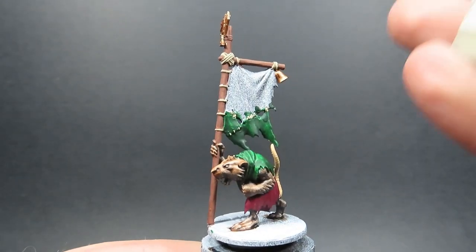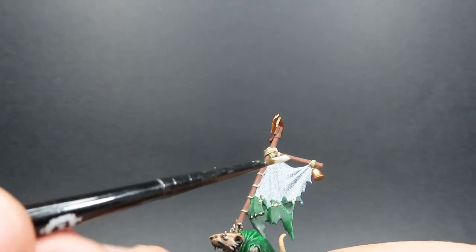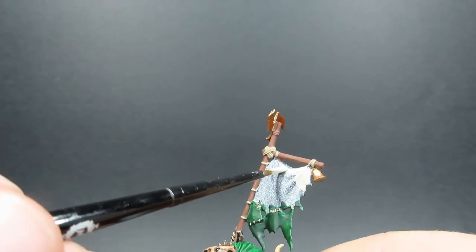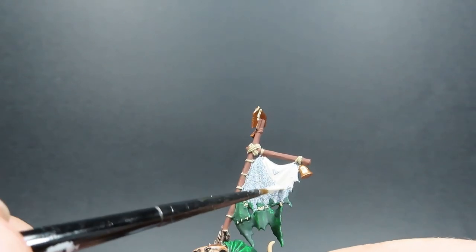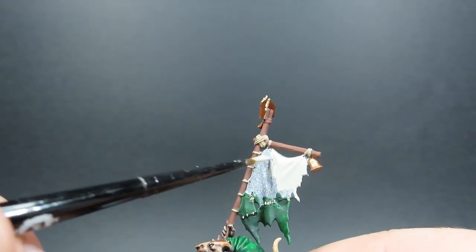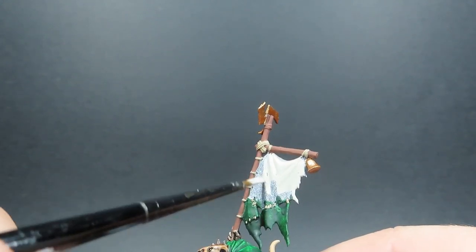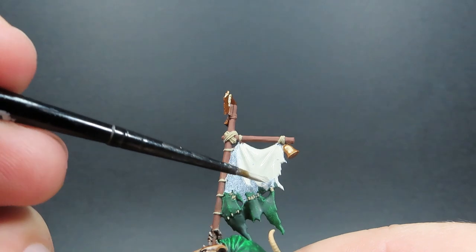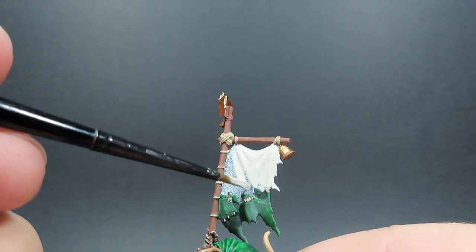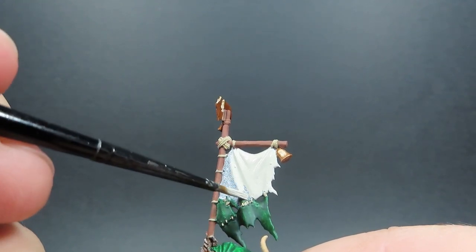Now we're going to go back to our flag bearer. I'm going to come in with some deck tan to do the main piece of cloth or banner, so we can give it a nice clean slate and add a symbol onto the banner itself. I've used the other paints here, including the little bells on there, to really help pop out the colour and make it separate from the rest, since he's the flag bearer representing his clan. We want to get it as nice and bright and vibrant as we can to really make him stand out on the battlefield.